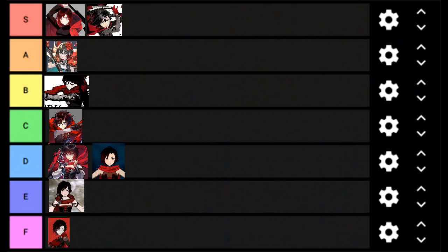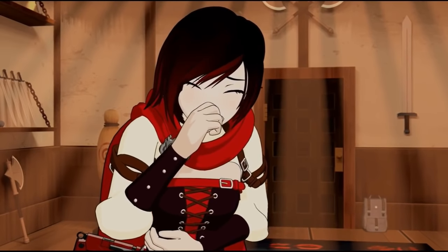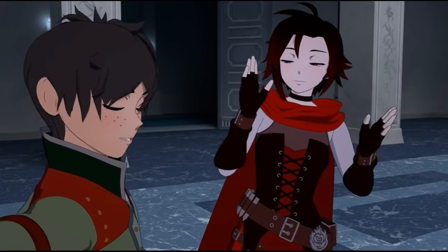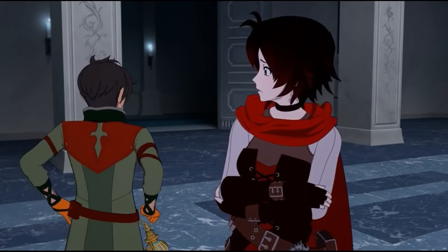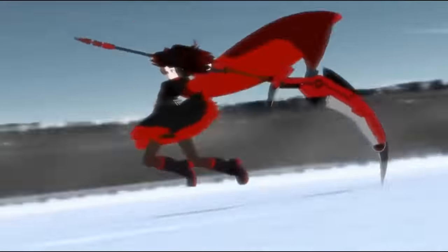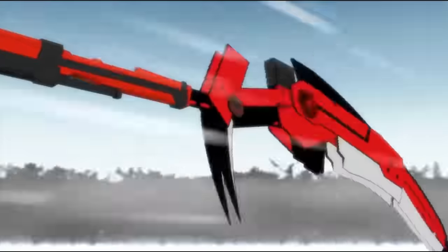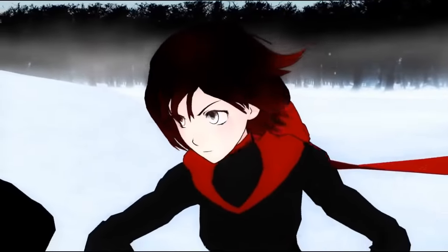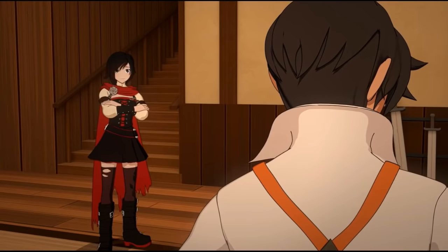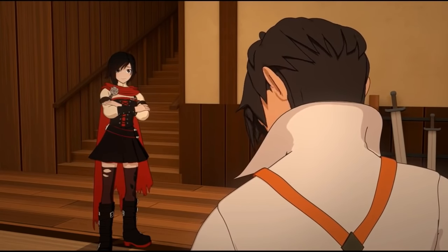We've really gotten the full gambit with Ruby here — the good, the bad, and the ugly. The biggest problem is that all of the worst designs just repeat the same problems over and over: needlessly complex designs and this weird insistence on making her shirt the exact same color as her skin. It's a real shame that the only people who seemed to understand they'd hit the jackpot with Ruby's iconic design — and who tried to emulate it — are apparently anyone except those who actually work at Rooster Teeth. If I can only expect Ruby to look good in supplemental material, then why even watch the real show?